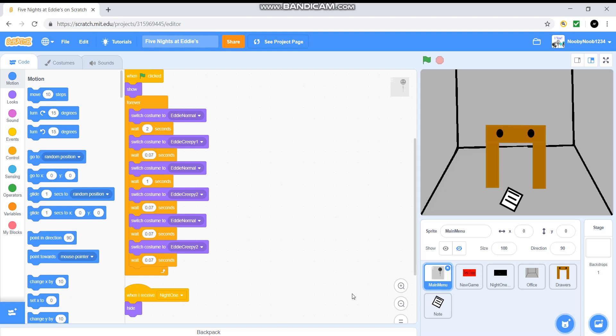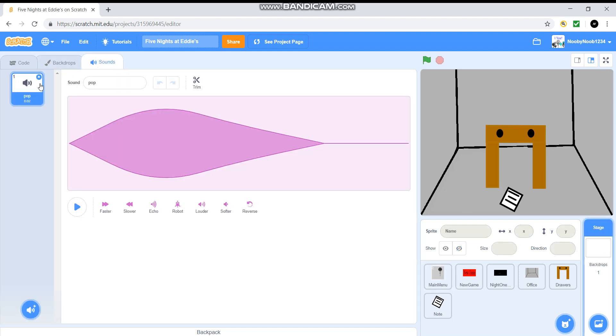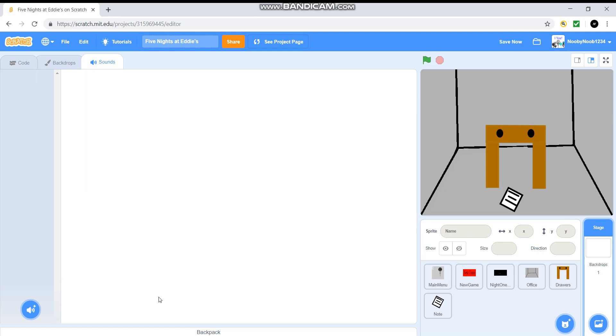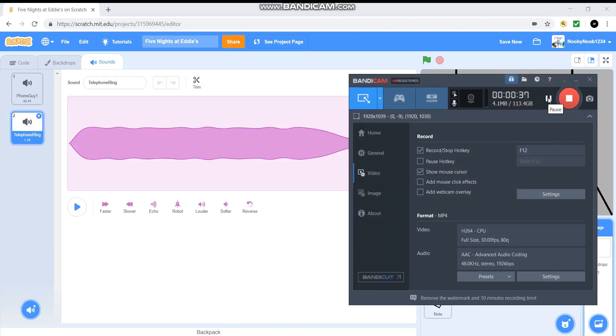I need to record the sound. So we're going to go just straight into it. You're going to go on to backdrops, click sounds, and record the phone guy. I'm going to do this off-camera because it will take too long, so I'm just going to do that quickly.